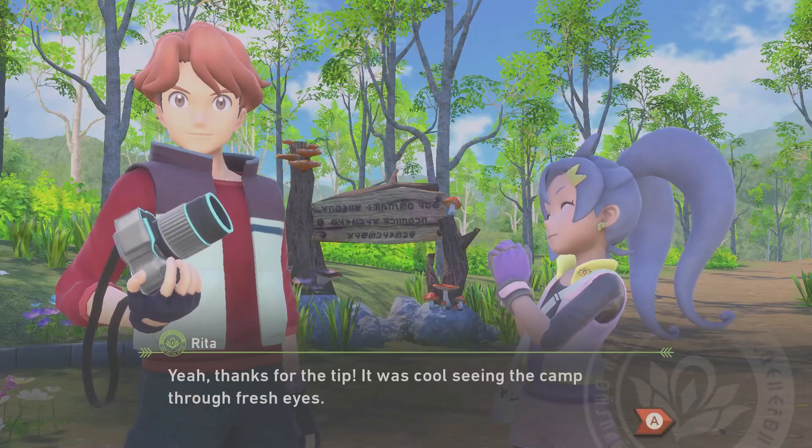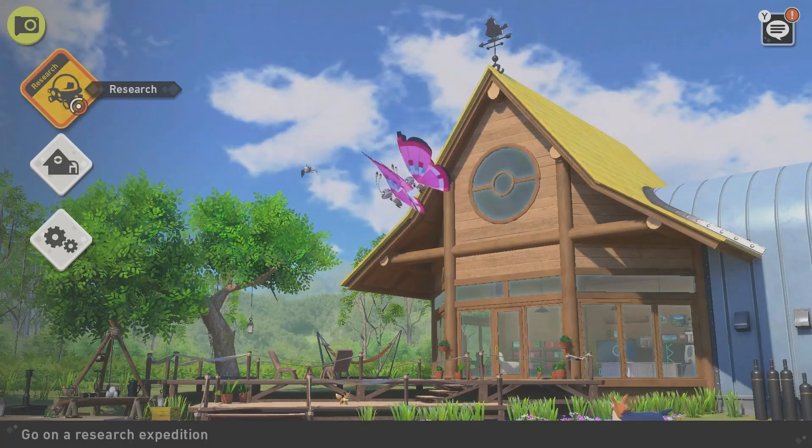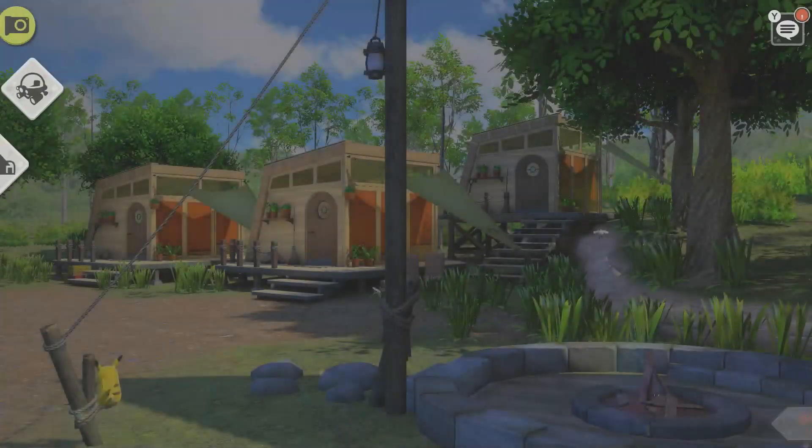Coming back to the main menu after the cutscene, it's not very obvious how you can select a new starting point. All you have to do is go out to the world map and cancel back out to the main menu.